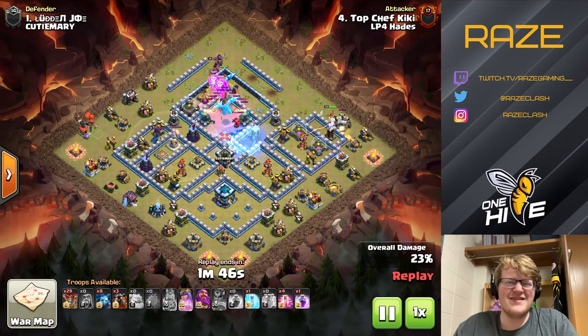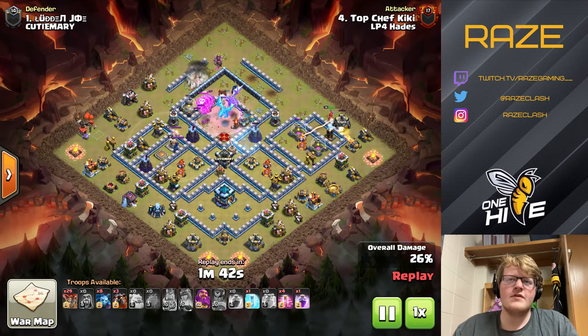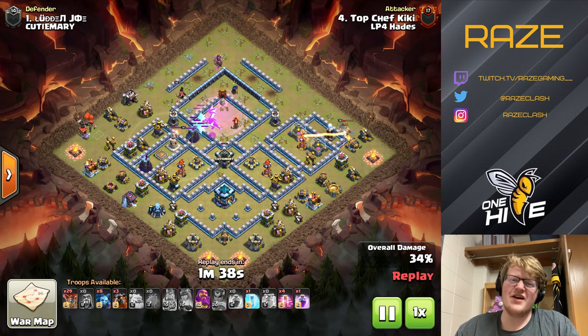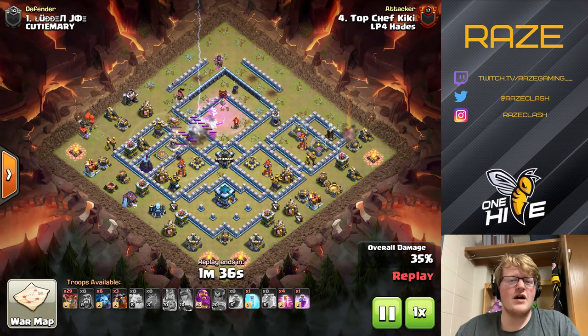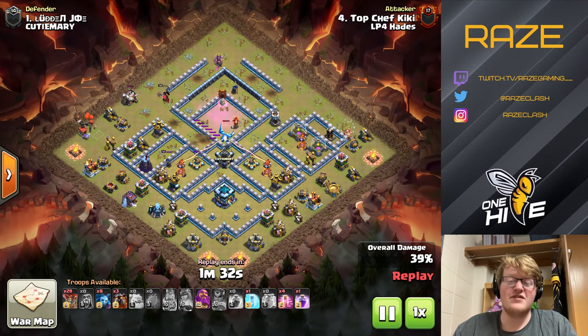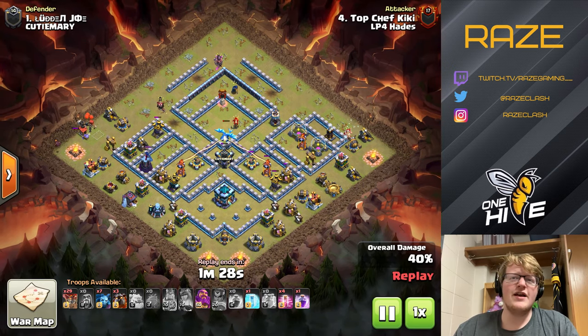So LP4 Hades likes to exploit this by using Electron, as you see here. They use Sui Lalo and Mass Dragons and even Mass E-Drags, which I posted a video about yesterday — go check that out if you missed it. So here the Electron value was crazy, crazy strong.